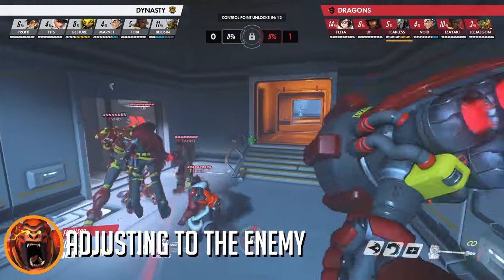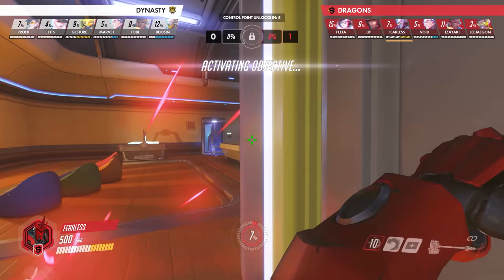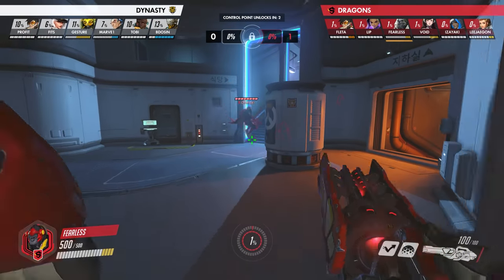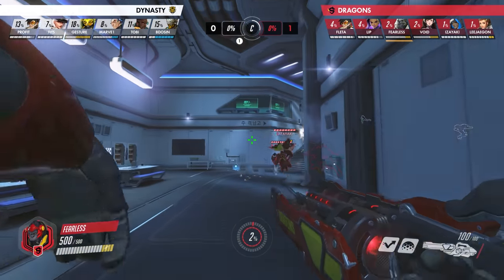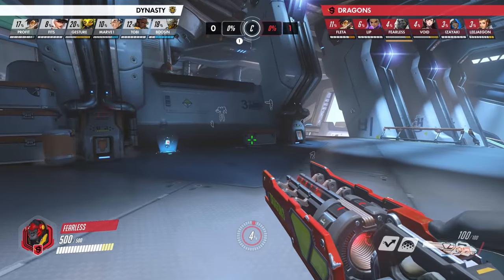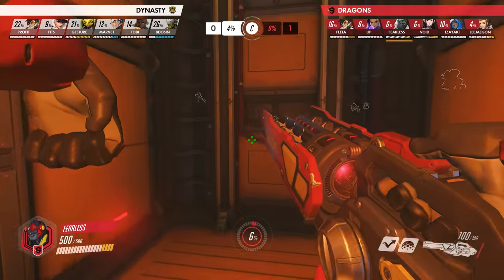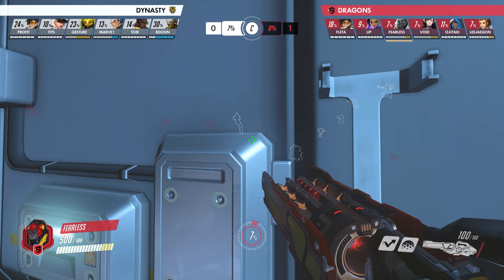Now let's talk about changing up your engagement tactics based on what the enemy is playing. The Dragons are looking to go for a brawl comp, which has the opportunity to run over the enemy playing Brigitte. But because Dynasty goes for Bap-Zen without a Brigitte, the dive is a lot stronger, and they have so much confidence in this that they swap to it, allowing the enemy to get first capture. This is a scary gamble to take, but if you know your engagements are going to be perfect, you can set this up in an absolutely marvelous flank by Fearless.